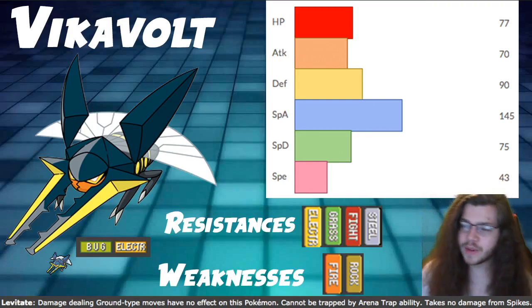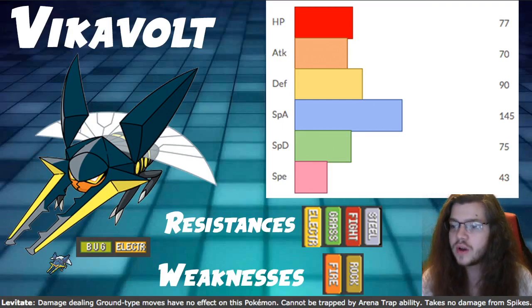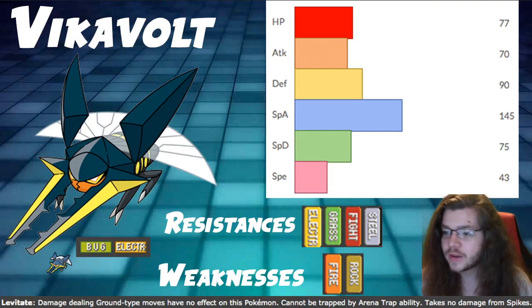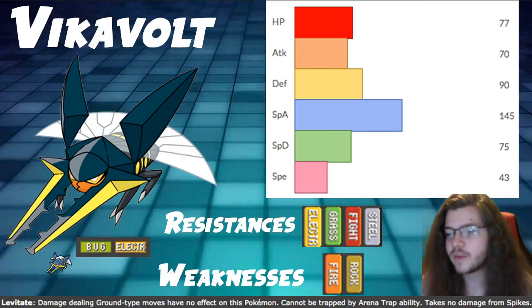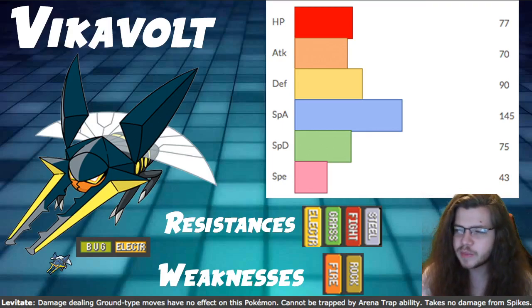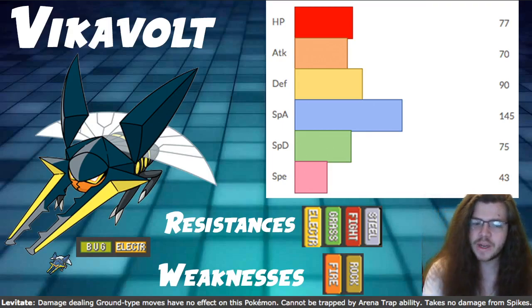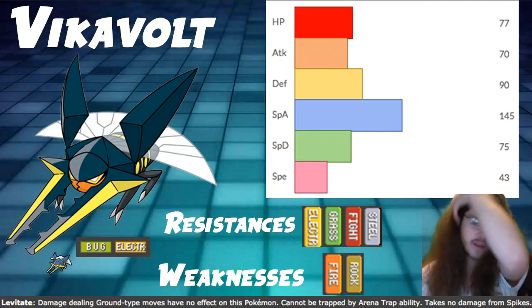Not bad — levitate ability, not insane but not bad. It gives us immunity to ground essentially, and also can't be trapped by trapping abilities and takes no damage from spikes. That's really only good for singles and doesn't really matter for VGC. We are partially singles as well — I don't have a singles spotlight build today because this Pokémon is not that great in singles.